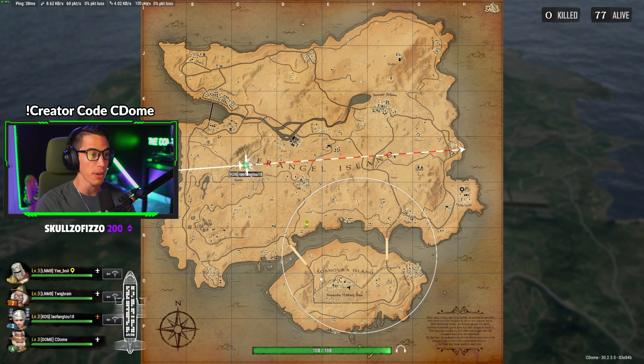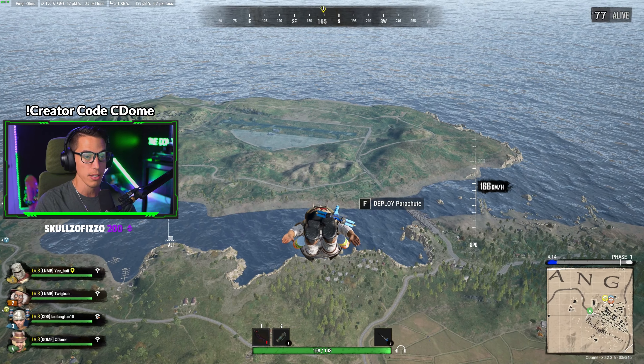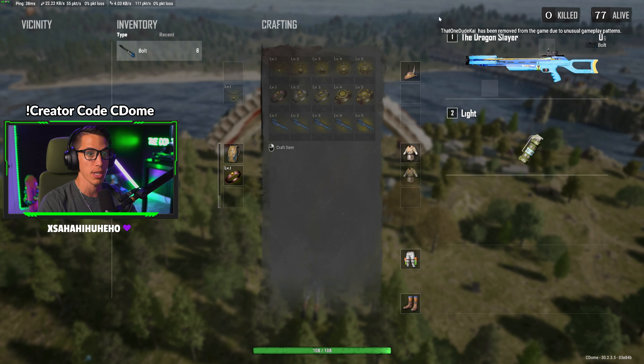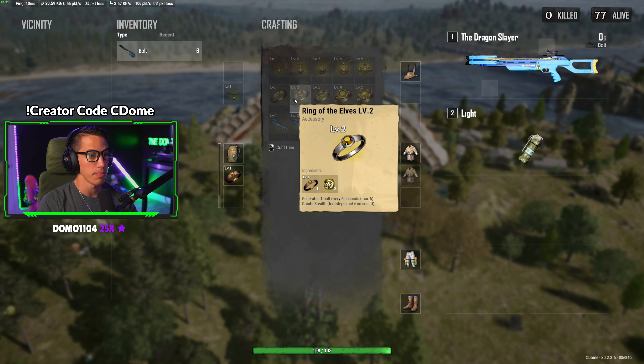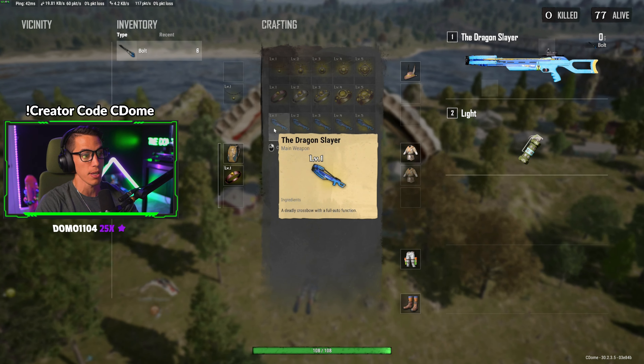You definitely want to land close to the circle because the vehicles — the UAZ and the noble steed motorcycle — are very slow. It's really important to prioritize looting early unless you go straight for the crate drops, because the crates give you a ton of materials. You need those materials to upgrade your weapon and passive abilities. For the Ranger, those upgrades include more max HP, faster bolt regeneration, and buffing the actual damage of the crossbow.